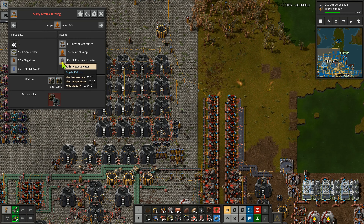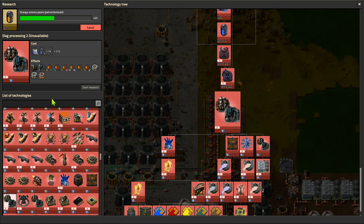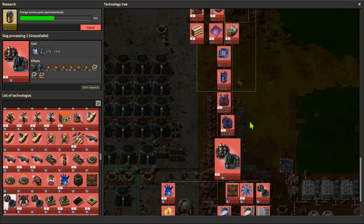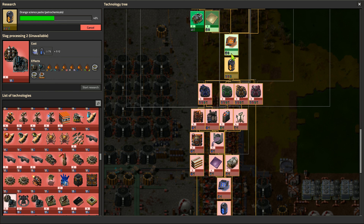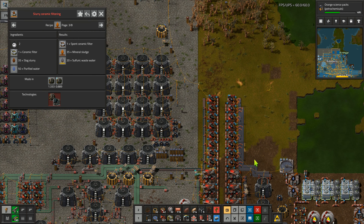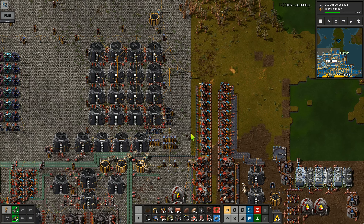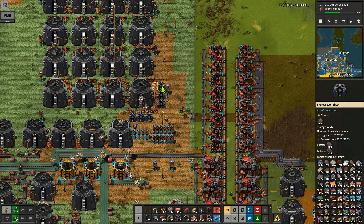I'm quite happy to get lots of sulfuric wastewater because it means we get lots of sulfuric acid back. To get there though, we do have to go through a number of things down through here which we're working on, so we've got a lot of work ahead of us yet.